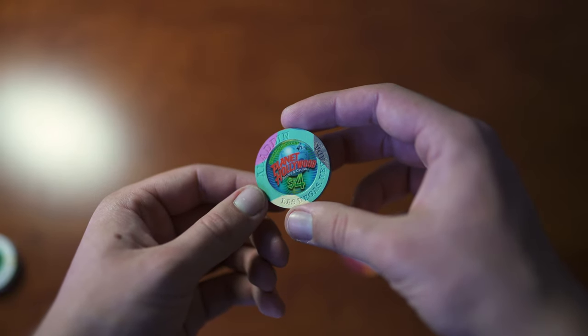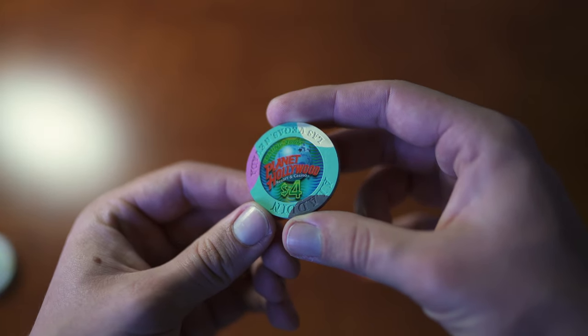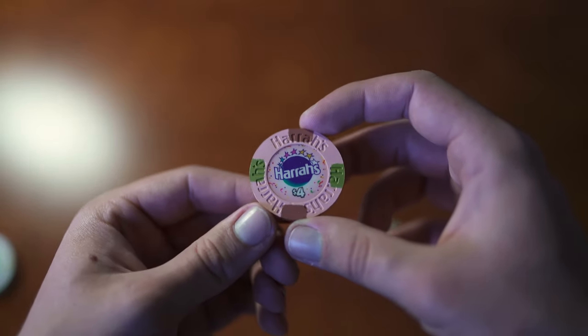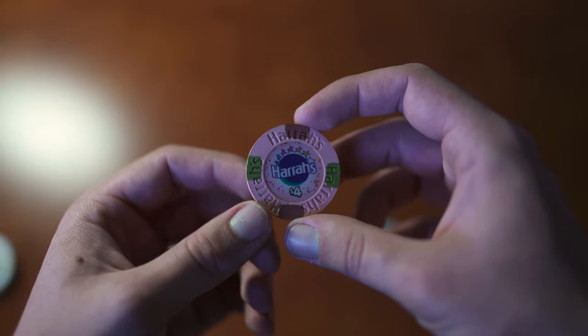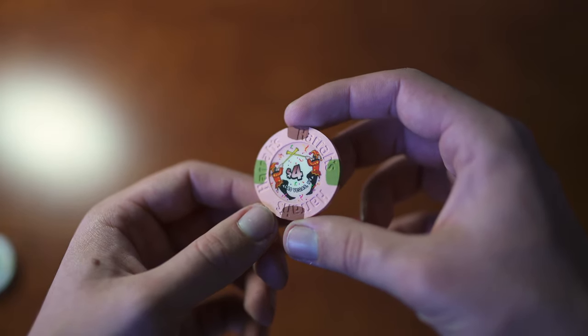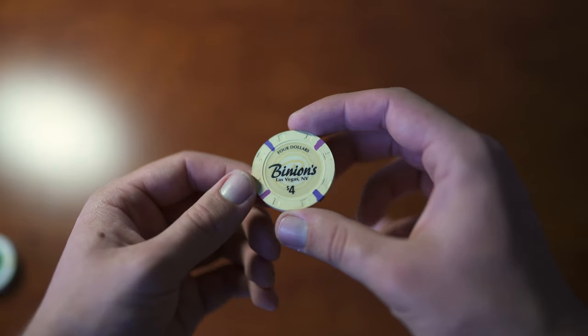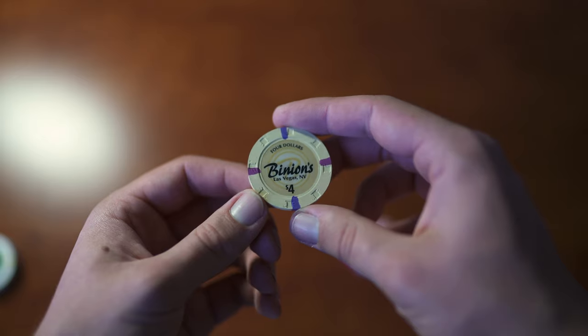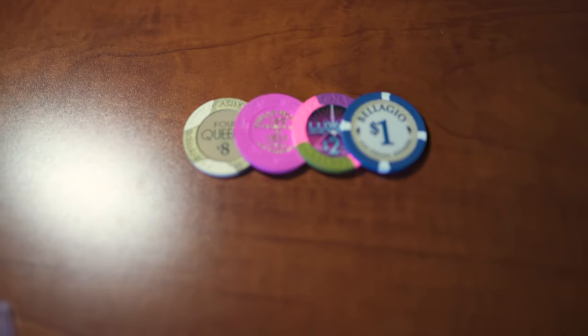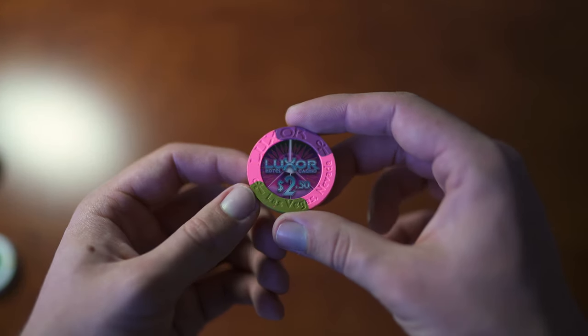Here we have a Claims Take Five chip — mint condition, pretty plain but a unique chip. Here's an Aladdin $4 chip from before Planet Hollywood opened — they did promotional chips as they transitioned Aladdin into Planet Hollywood. Here's a Harrah's $4 chip — one of those chips you're never really going to see too often. Kind of like this one because it's got a nice pinkish, peachy color.